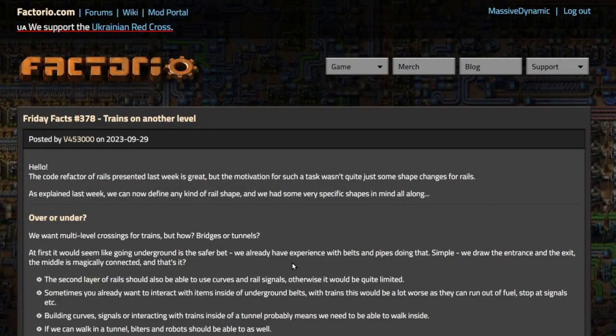Welcome back to Friday Factorial Facts. Friday Facts number 378 is out — trains on another level. I haven't read this yet but I did peek ahead just a little bit and it's pretty exciting, so let's get right into it. It says: 'Hello, the code refactor of rails presented last week is great, but the motivation for such a task wasn't quite just some shape changes for rails.'